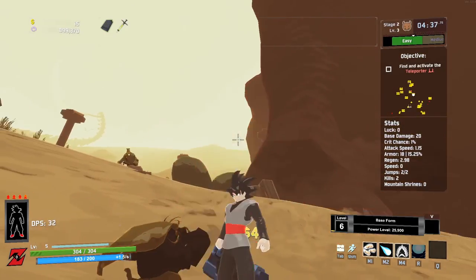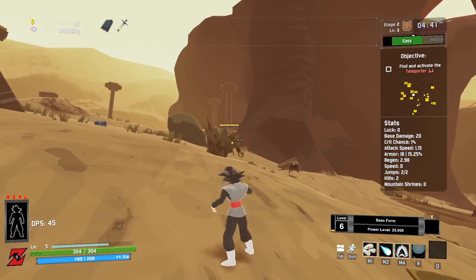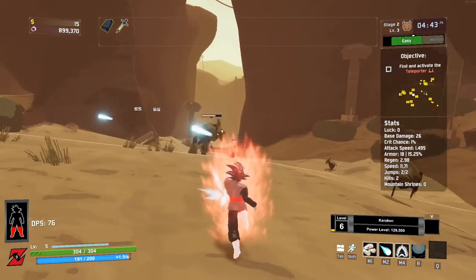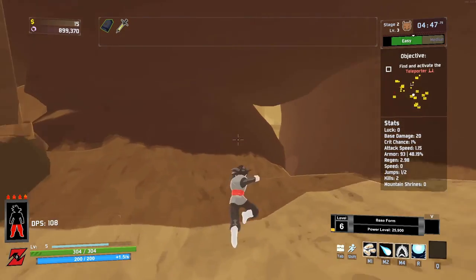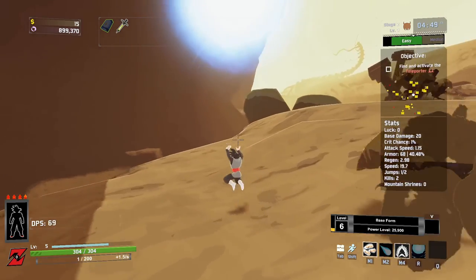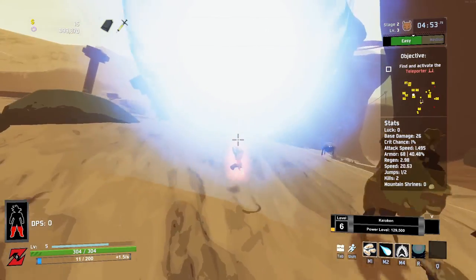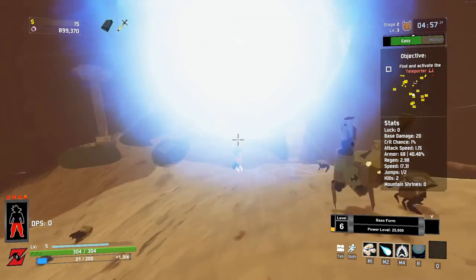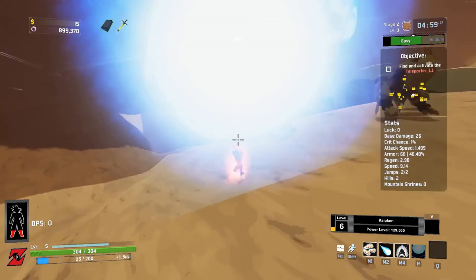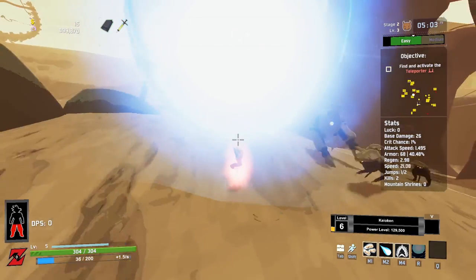An important thing to note before we get into the run: there are a few advanced techniques we are going to use to become powerful. In order to use Kaioken without the initial startup animation, you are able to cancel it by overlaying it with another animation — say by holding Punch or by holding Ki Blast. As long as you activate it while you're doing something, including flying, you won't be stunned.